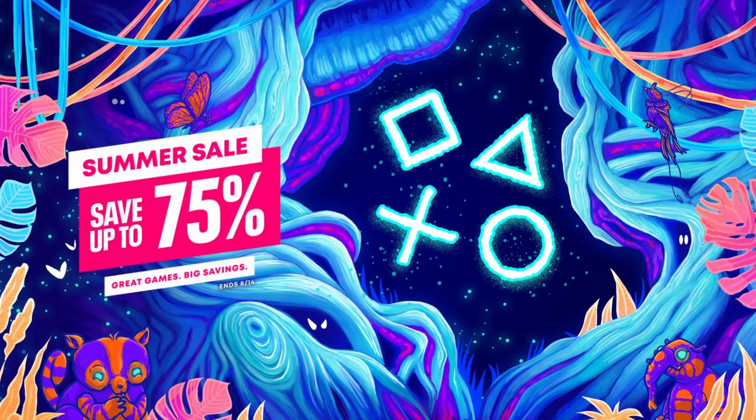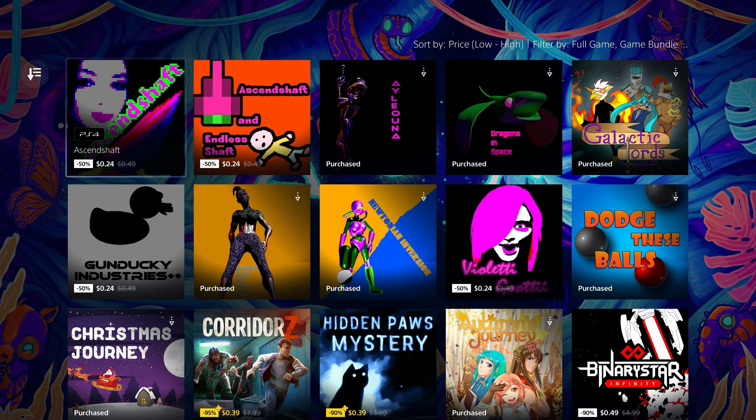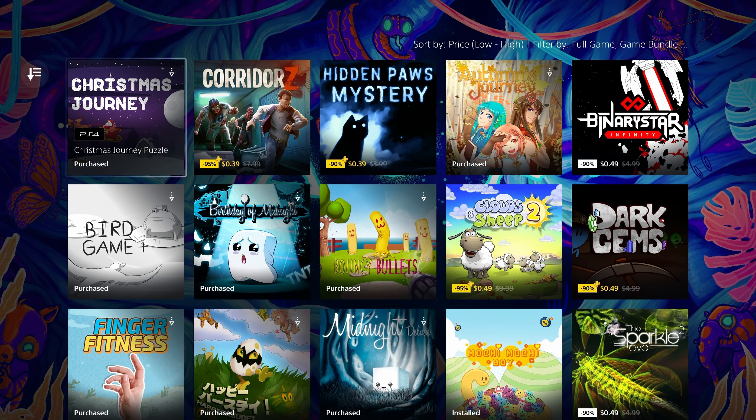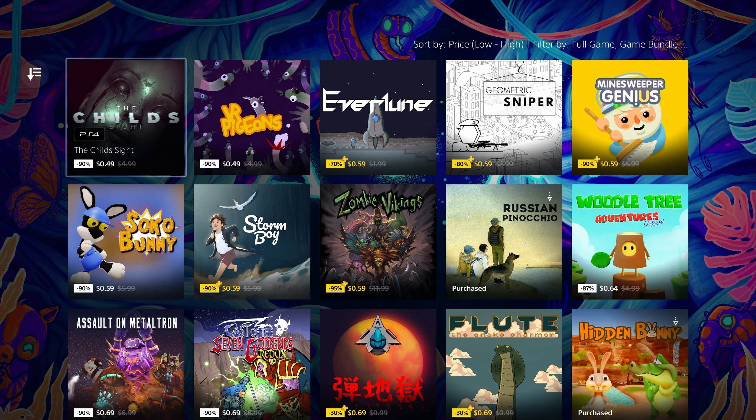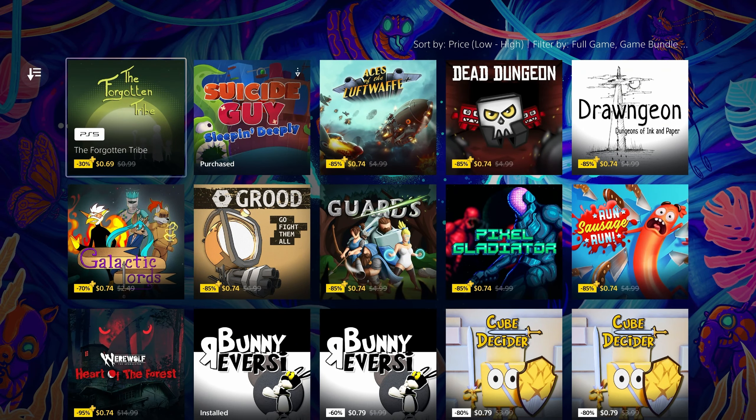How's it going, everybody? PoserMobile here, bringing you an absolute banger list of easy, cheap, fast platinums that are on sale right now in the PlayStation Store for the summer sale that goes until August 14th, so for the next four weeks. This right here is the definition of a banger sale for us trophy hunters, people.